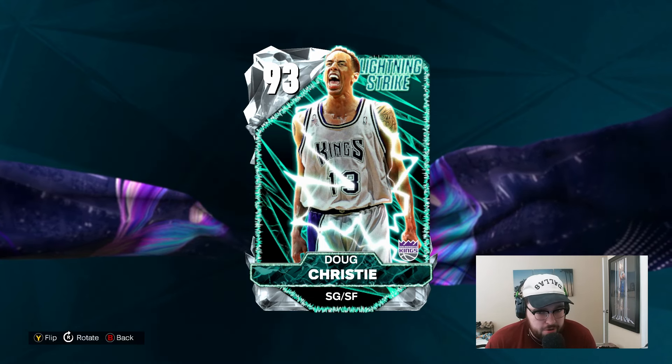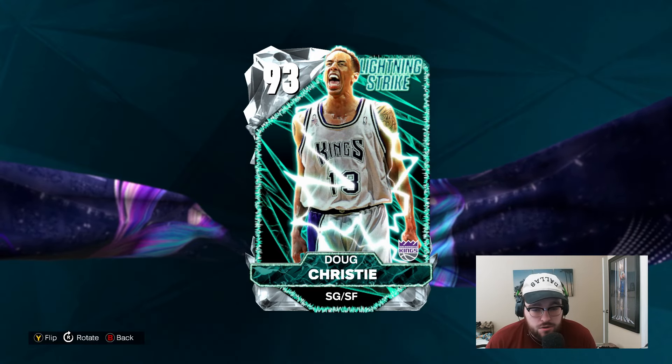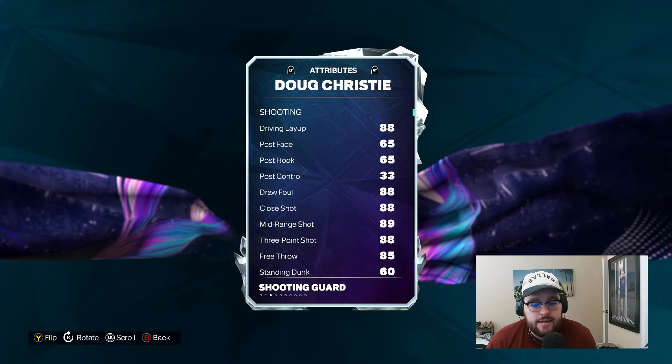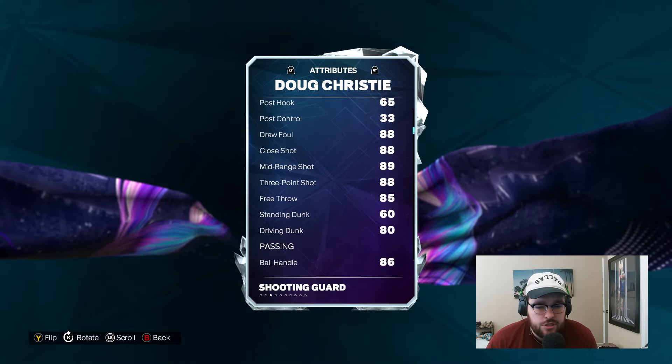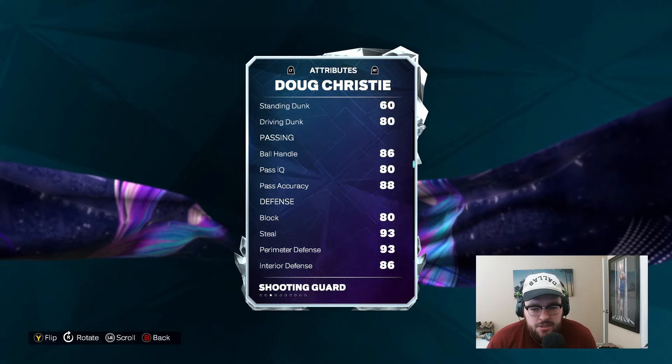Just like J-Dub and DeAndre who I did videos with recently, I think this Doug Christie is the best value shooting guard in MyTeam. He is a six-foot-six two guard — 88 offense but 99 defense, 88 three ball, 80 driving dunk. The offensive stats aren't insane, but 86 ball handle and 88 pass accuracy will get the job done.